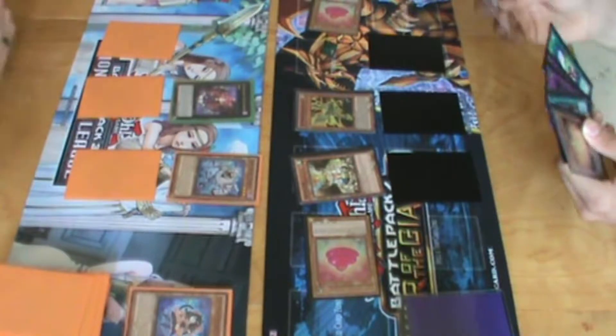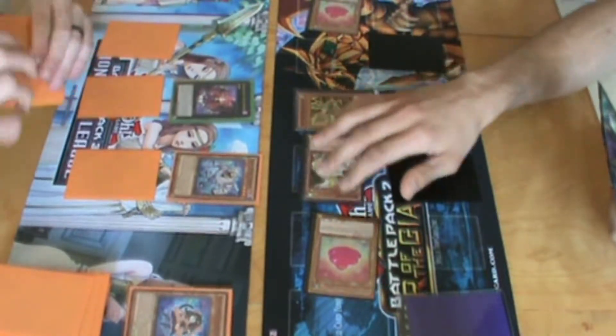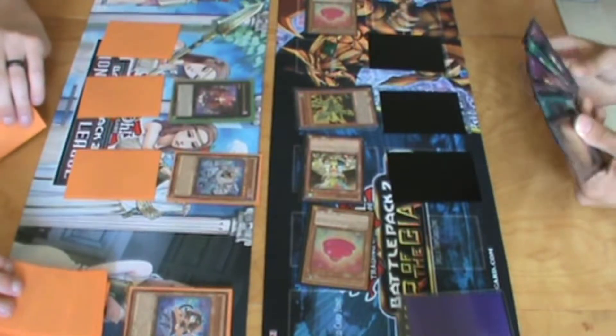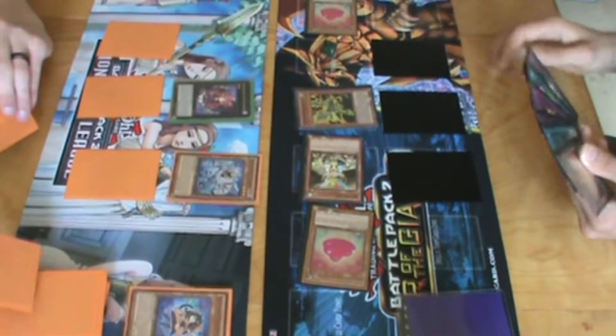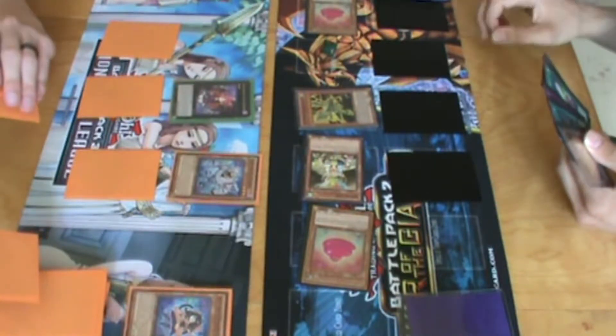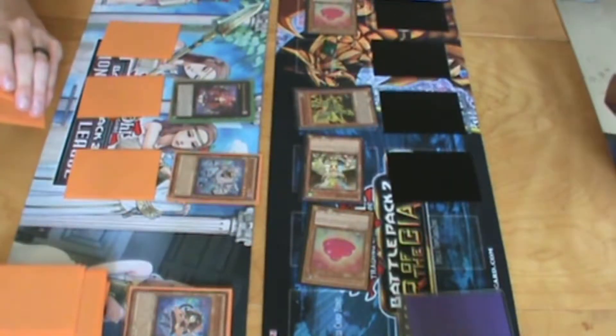I draw. I flip them in defense position. Should I attack you? I'm gonna set one card and end my turn. I gained 500 life points now.